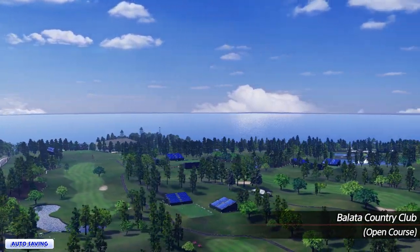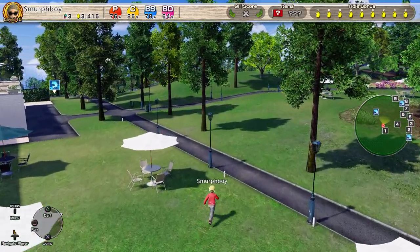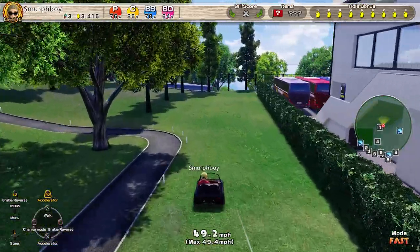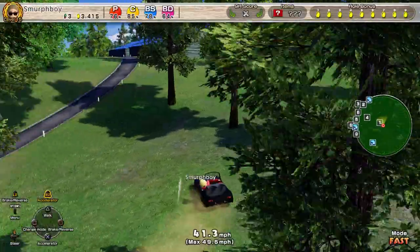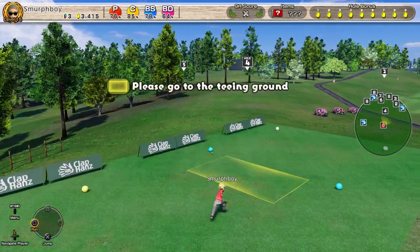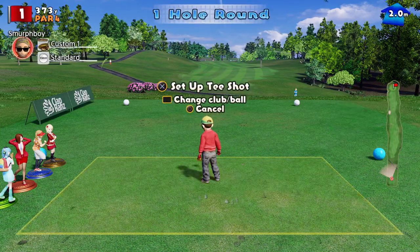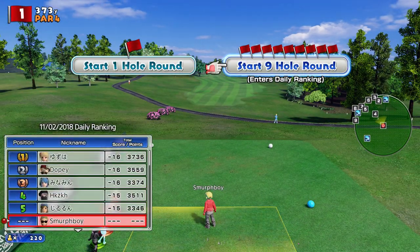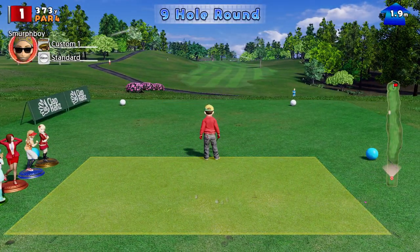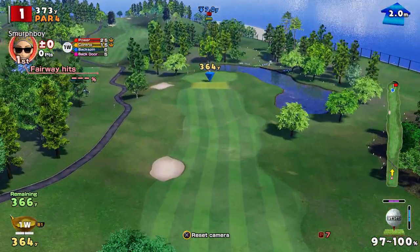Welcome back everybody to Everybody's Golf on PlayStation 4. We're going to play Balata Country Club at the Outwood 9. Balata, if you don't know, is one of the DLC courses. It really helps if you actually pick a 9-hole round. So it's Long Tees, Normal Cups. We're going to use our Custom Club, so Long Tees isn't going to make that much of a difference. But we are going to have to putt.